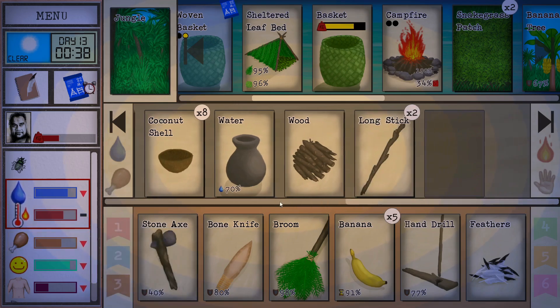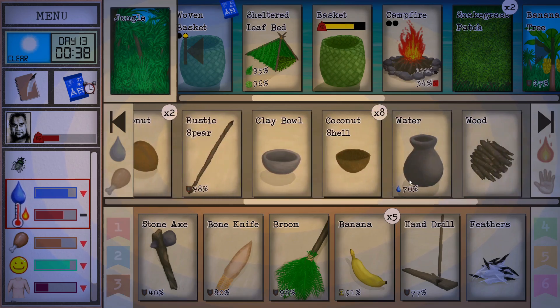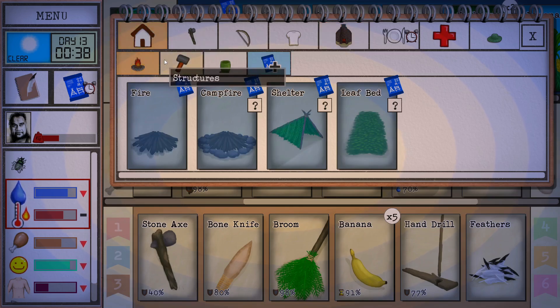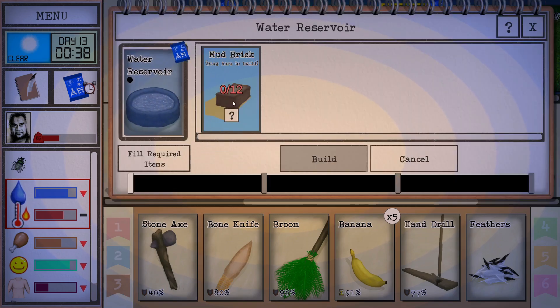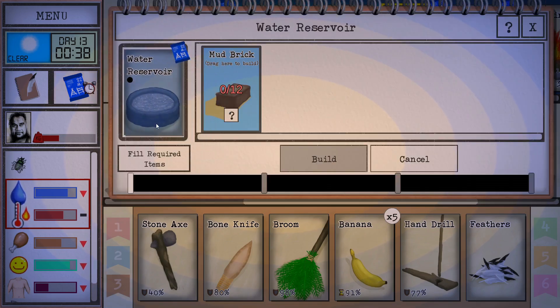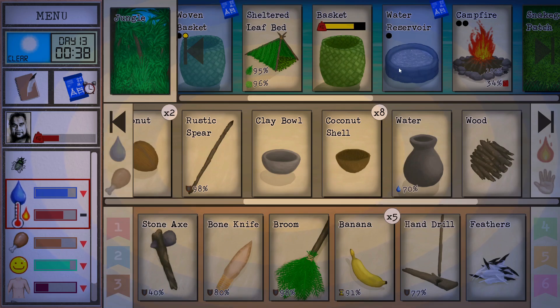I'm really considering dismantling the loom that's back at the other place. Let's stay focused on what is most important — that's going to be setting up the reservoir. Reservoir: 12 bricks, and then there's three different stages to it. I think it's like 12, 12, 12, but whatever it is, we're going for it. We don't have a single one. There's no point in setting up two just yet — I definitely want to try and build two of these, but I might build one in the wetlands. For now, we'll focus on one.